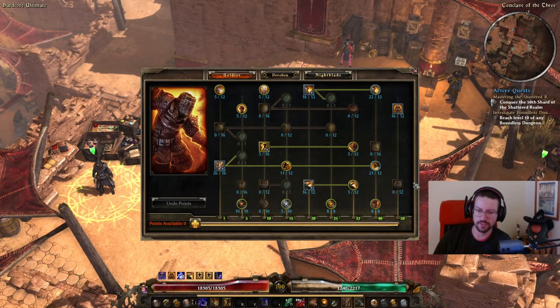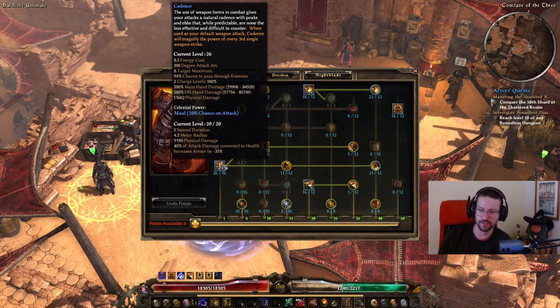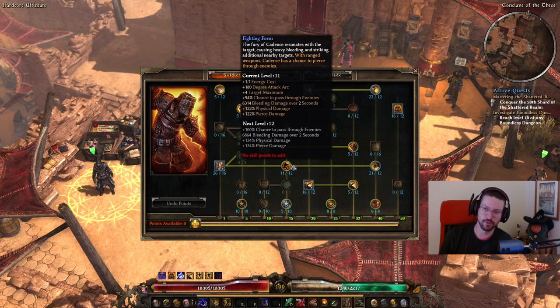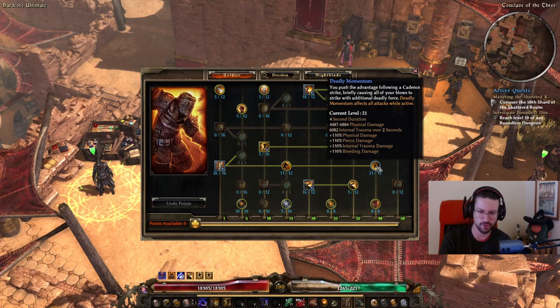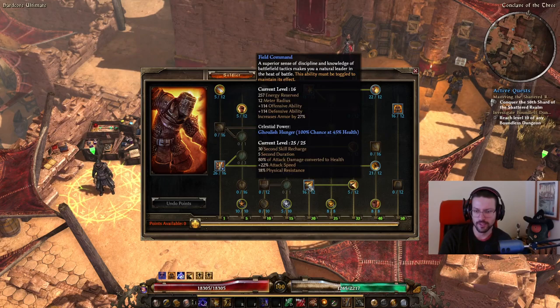Now let's check out the skill point allocation. We have 26 out of 16 points in Cadence - we have enough gear to get plus 10 points to Cadence, which is the max you can get. One point in Fighting Form gives us 11 points here, plus four targets on Cadence - four additional targets on the third hit. Then Momentum at 21 out of 12 points - 22 would be even better but 21 is the highest I could manage here. This gives you a massive boost for physical internal trauma damage and is the second most important ability after Cadence.